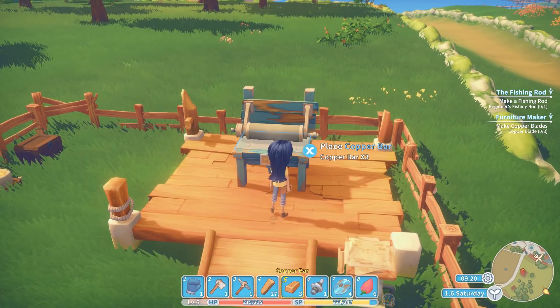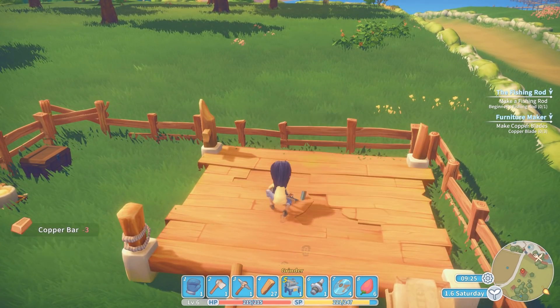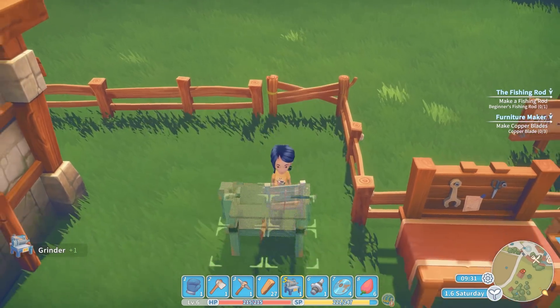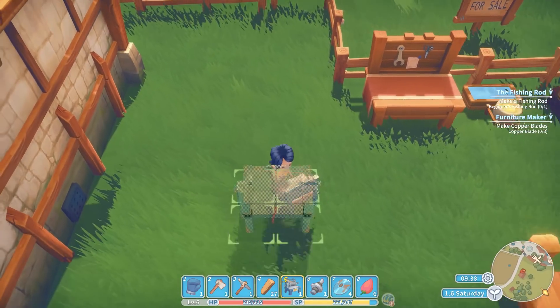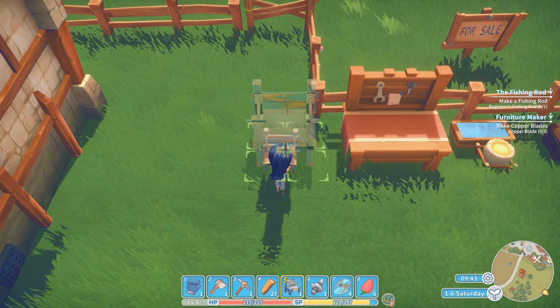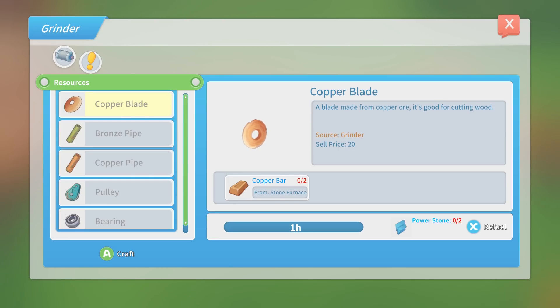Retrieve. Now we're going to place this guy here — right next to this other one if we can. Place, there we go, cool. So what can we craft here? Copper blades, ron's pipes, copper pipes, pulleys. What does a copper blade cost? Two copper bars — we need three of those for one of our quests.